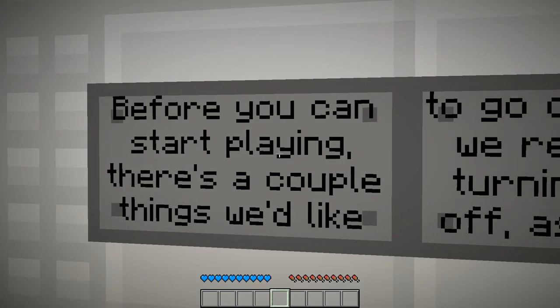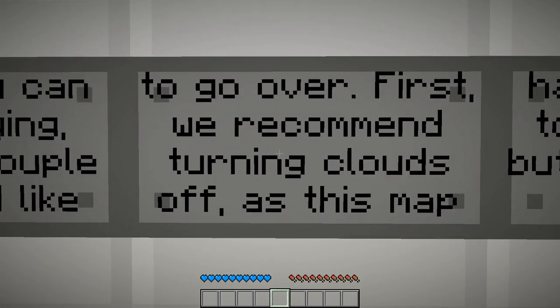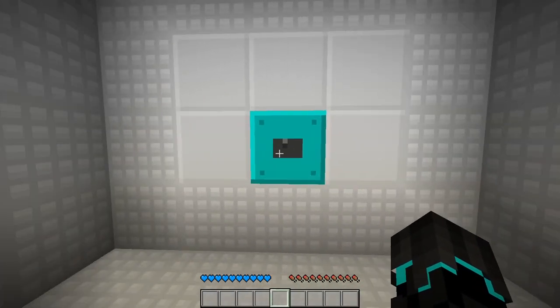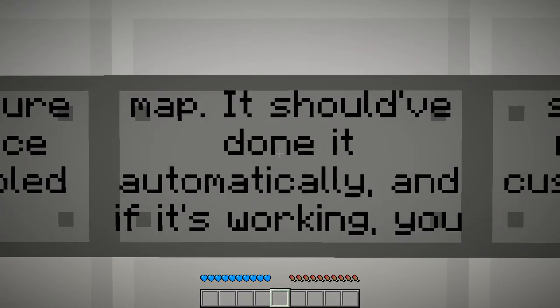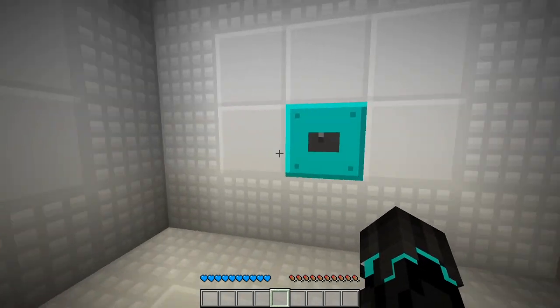Before you can start playing, there's a couple things we'd like to go over. First, we recommend turning clouds off as this map has some height to it. Press the button behind you to continue. All right, that is done. Next, make sure the resource pack is enabled for this map. It should have done it automatically and it's working.